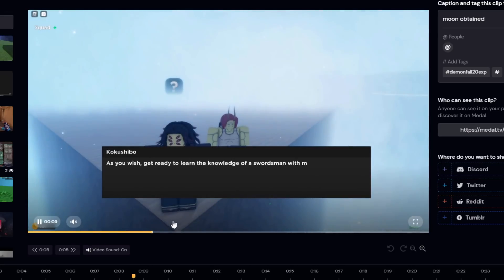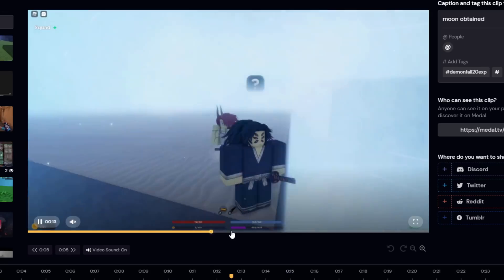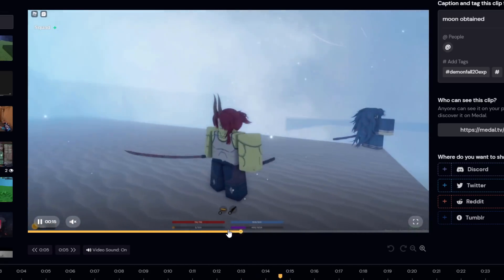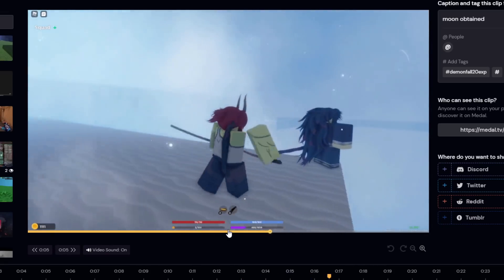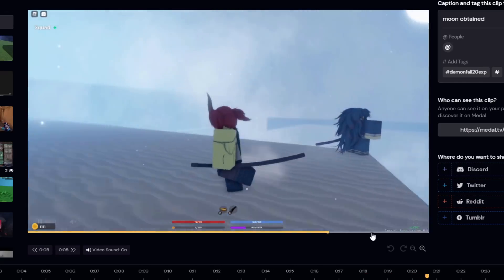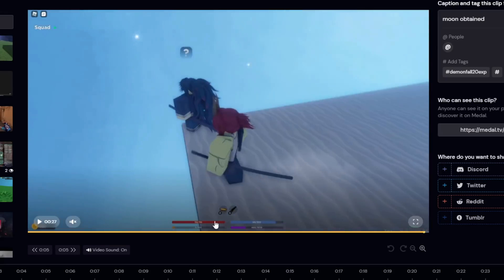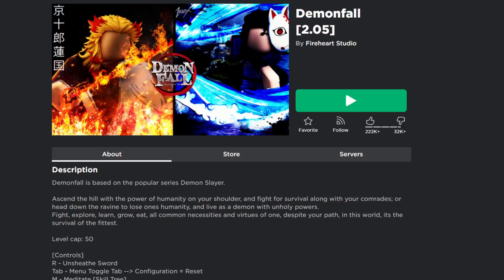I have it on mute because I wasn't recording at the time, but basically Kokushibo just asks if you want to learn Moon and I clicked it. I didn't really need to do a mission — I'm a Tokido and it didn't require a mission. In this clip you can see I just obtained Moon through talking to Kokushibo and accepting it. In this video we're showcasing Moon and we'll be hopping into PvP.